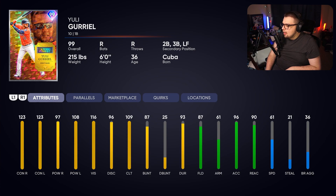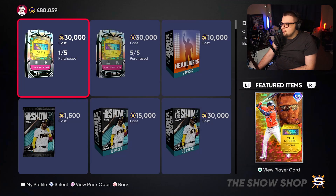Next, we have Yuli Gurriel, and wow, this card actually looks pretty nasty. The contact is elite, the power versus righties is solid, and power versus lefties is pretty solid as well. They gave him Gold defense, though the arm strength is low, so his purpose is probably at first or second base. First base is a premium power position, and the 97 and 108 power isn't bad, but there is definitely better. He would be a little lower for me as a first baseman, but still a great hitting card.